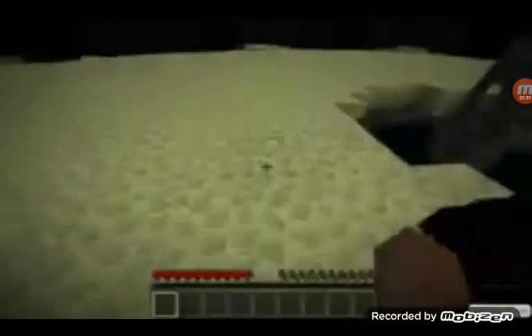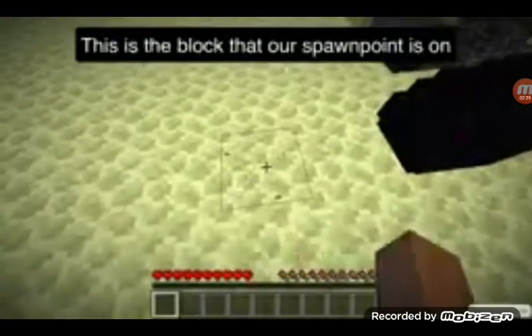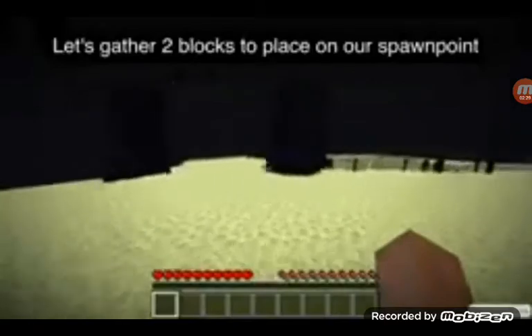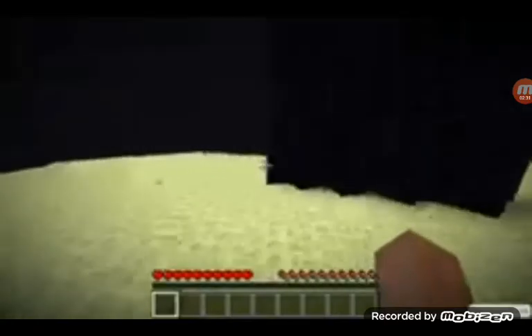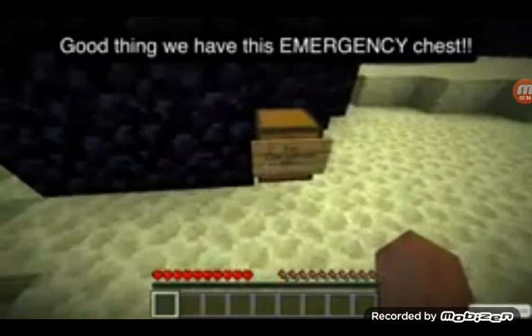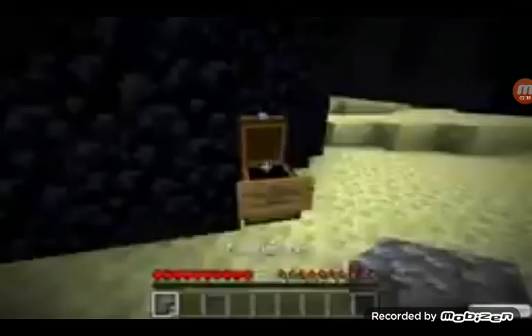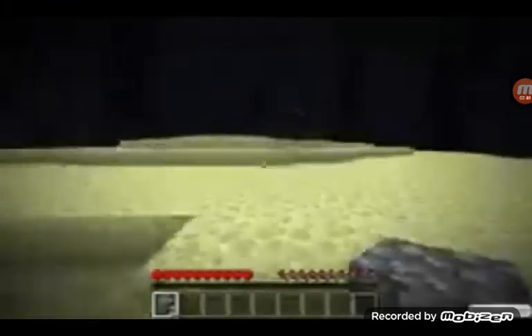Number two. This is the block that spawn point is on. There's got two blocks to place our spawn point. Emergency desk — do not spawn naturally. This is cobblestone to mark the spawn point.